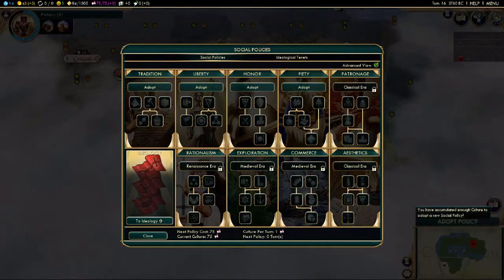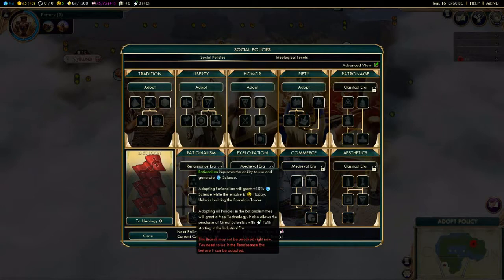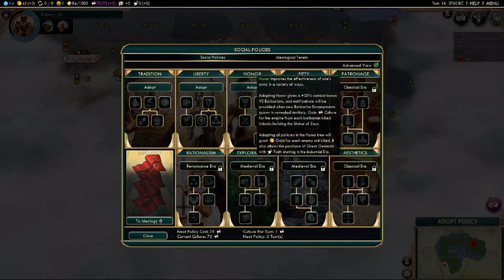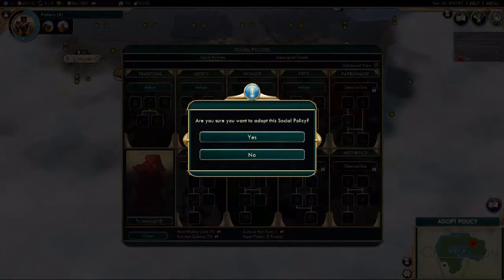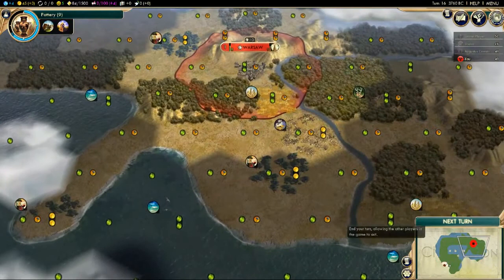We've got enough culture to adopt a social policy. There are lots of social policy trees, some of which are locked because we haven't advanced far enough technologically — in 3760 BC we don't understand rationalism. What we do understand immediately is Tradition, Liberty, Honour, and Piety. Piety is about religion; Honour is about war-mongering and disposing of barbarians; Liberty is about being expansionistic and producing many cities; Tradition is about not producing many cities but beefing them up. We're going to adopt Tradition immediately because it gives our capital three extra culture, meaning more tiles sooner and quicker social policies. The next policy now requires 100 culture, and the cost goes up as you get more policies and more cities.